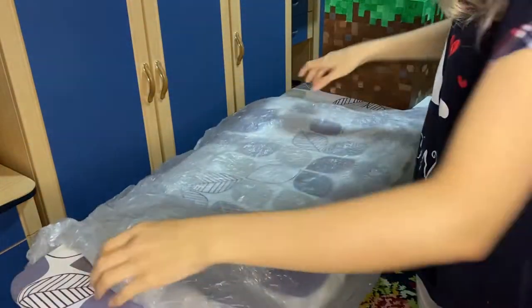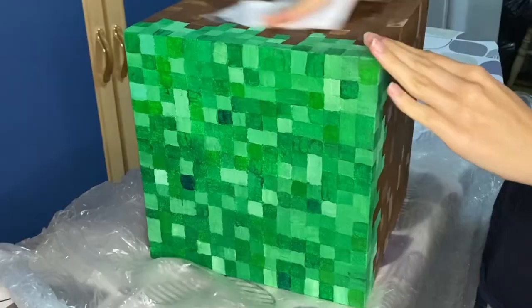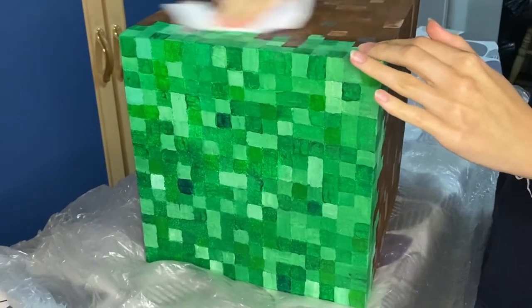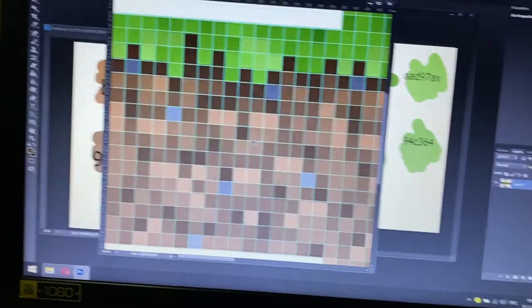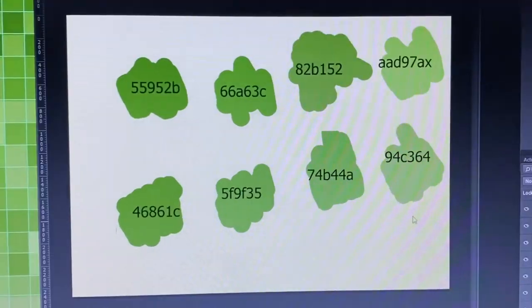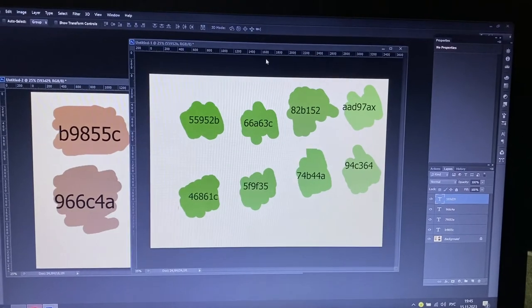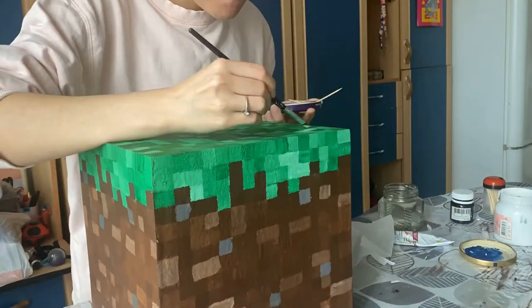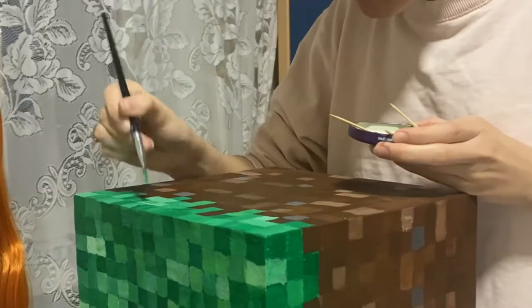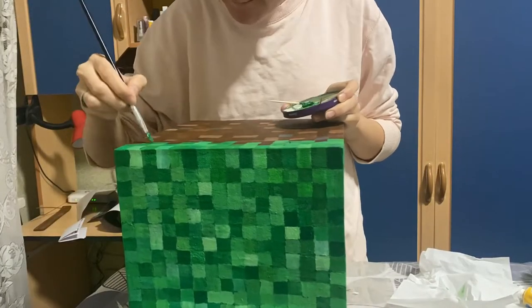Now I took this grass block again and fixed the paint a bit — made the grass and dirt parts a little fresher and smoother. I made pattern highlighting on the grass block texture in Photoshop with guidelines and also made two little color palettes with all shades of green and brown used here. I also wrote numbers of the shades on the RGB color scene — you can press pause and use it for your craft.